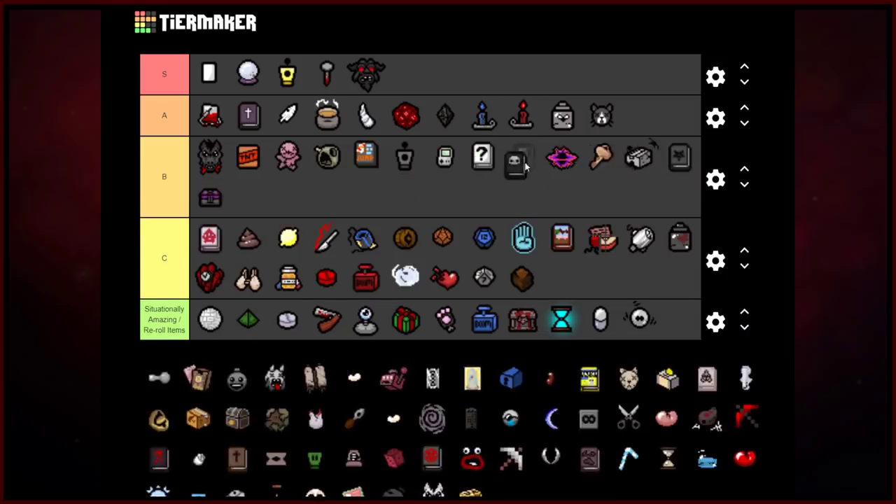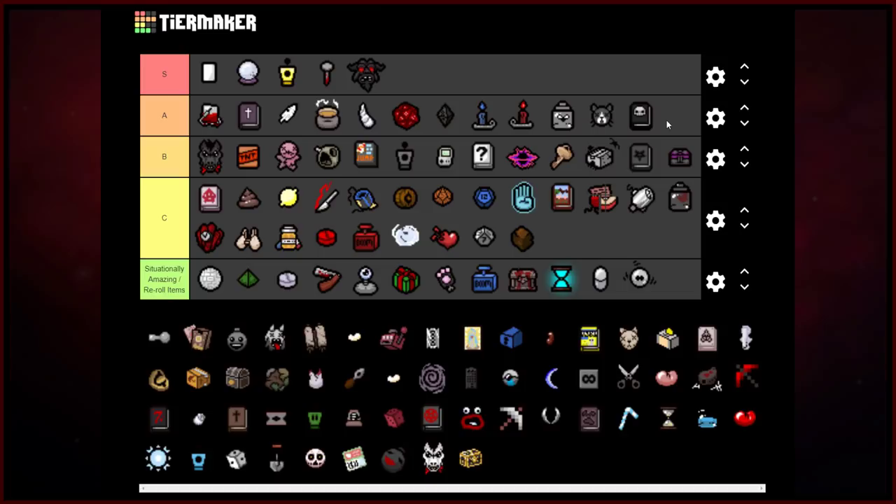Book of the Dead — got to put it at A-rank. Very very good. If you need orbitals, if you need damaging orbitals, it gives value to corpses of stuff you've killed in the room. Book of the Dead is a very strong new item to the game. I like it — not quite S-rank, but certainly better than B-rank.